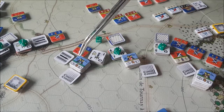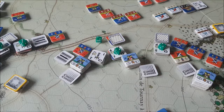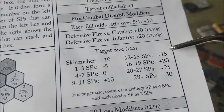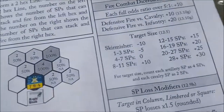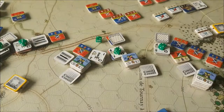This cavalry stack is 13 strength points split across two hexes — 6 here and 7 here, so target size is 7, times 2 for cavalry gives 14. That gives plus 15 on the defensive fire, plus the normal defensive fire bonus of plus 25 in total, on a 2.5 to 1 ratio. That rolls 80, up to 105 — so it's 4 step losses, disorder check, and morale check.